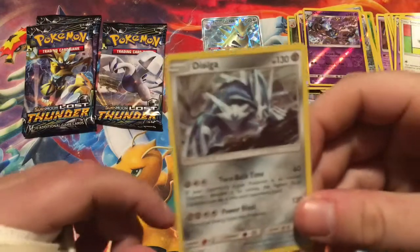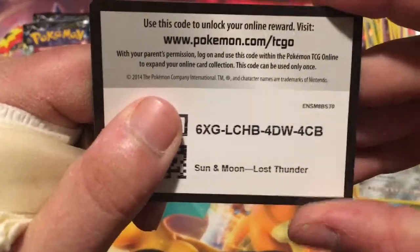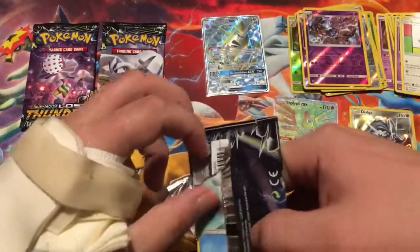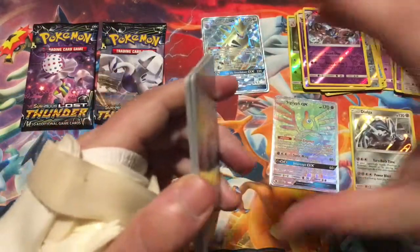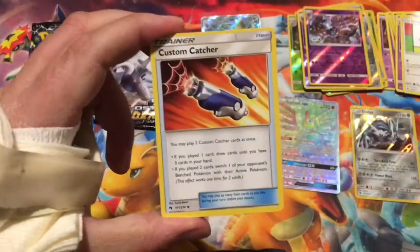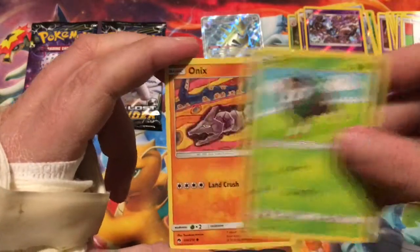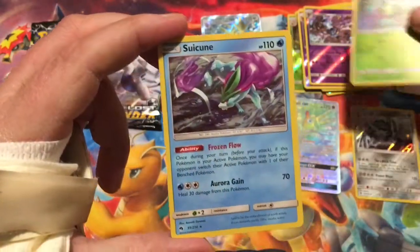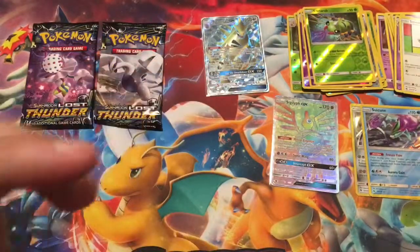Sorry about that everyone — we had a little technical difficulty. We left off with the Dialga holographic pull. There is the code card, and of course it happened towards the end. We had three more packs left. We have three packs left — let's see what we can get. Got a fighting energy, Custom Catcher, Hitmontop, Maractus, Maractus, Popplio, Skidoo, Onyx with all the Digletts, Ralts, Cyndaquil, a Reverse Spinner Arc, and the rare is a holographic Suicune. That is beautiful.